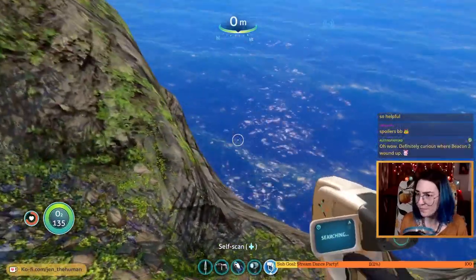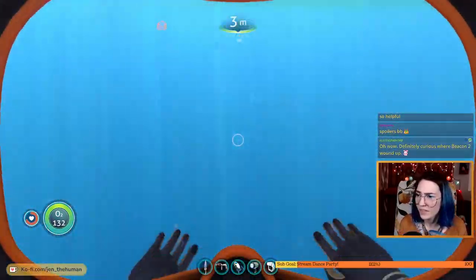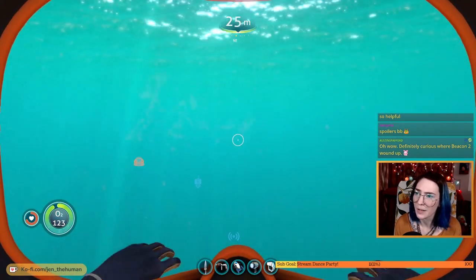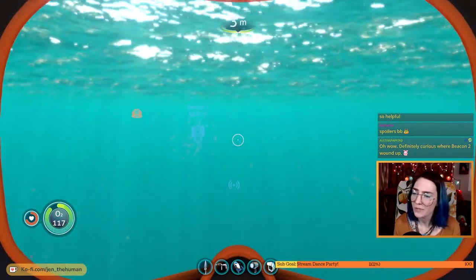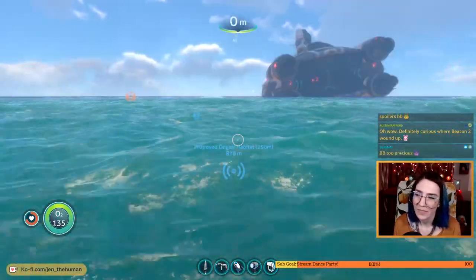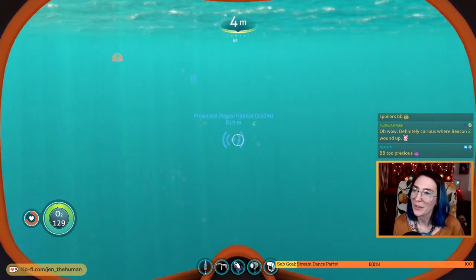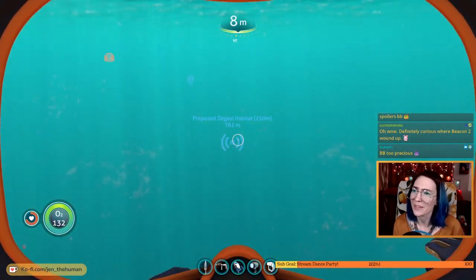Proposed Degasi habitat — should we go look at that? Sure. Where beacon two wound up. Let's go for a swim — I'm sure this will be fine and nothing bad will happen. I wonder if there's any strategy in purposefully dying to get back to the habitat faster, so we don't have to use power from our sea glide. Baby's too precious — she just wants to be part of the action. It's gonna be a long swim. I also wonder if there's gonna be a leviathan right in front of this thing, you know?